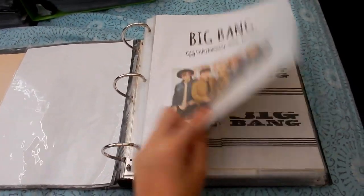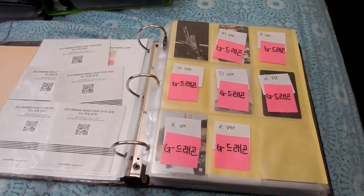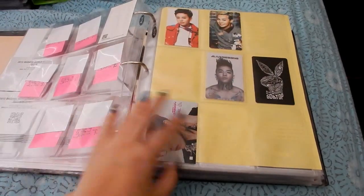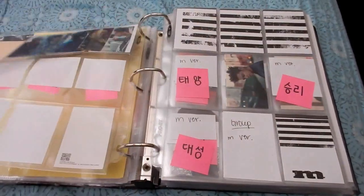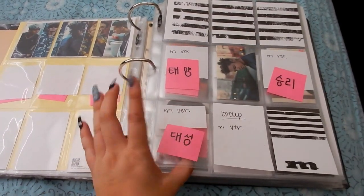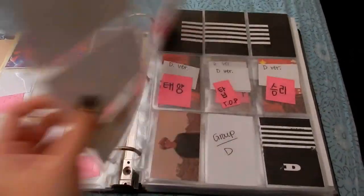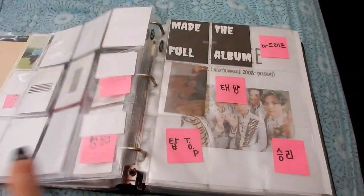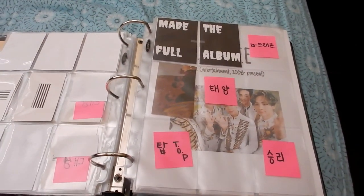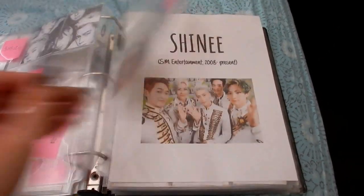This is my remaining boy groups and girl groups binder. When you open up there's a page for Big Bang — I really need to start catching up on Big Bang. These are all the puzzle things — I don't know what to do with them. My first bias from Big Bang is G-Dragon. For me the full album there are two versions: one member, so beauty goes here, T.O.P, Taeyang, Daesung, and then the group one. Then we want to get Shinee — I'm missing some versions, version one, version two, version three.